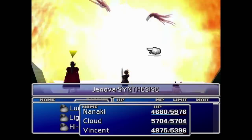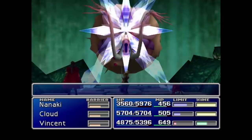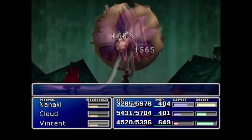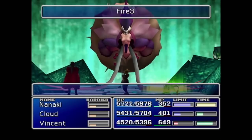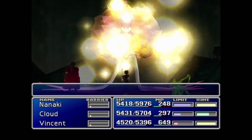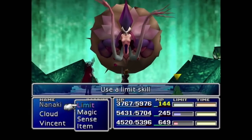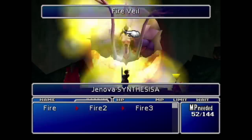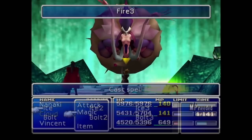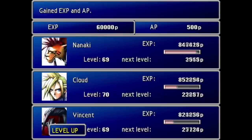Next up: bottom of the crater, the Jenova SYNTHESIS fight. Not really a big threat unless you let her countdown fully diminish, in which case she throws Ultima at you which would probably kill us instantly — so we can't let that happen. We went in prepped: Sadness on Cloud and Red so they take reduced physical damage, and Hyper on Vincent so we can get access to his transformations faster. We beat her before the countdown ended, and our party hit level 70 — except Vincent, who's a little bit of a late bloomer.